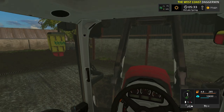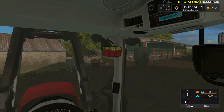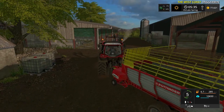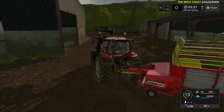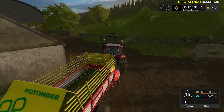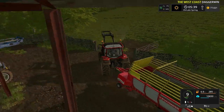Hello everybody and welcome back to the West Coast by Bullet Bill. As you can see, the forage wagon on the back of this tractor is 50% full. This actually went into the shed being 100% full. The reason why is because we have the Seasons mod running, which actually allows grass to rot - not only in the field but also when it's in a trailer or something similar.